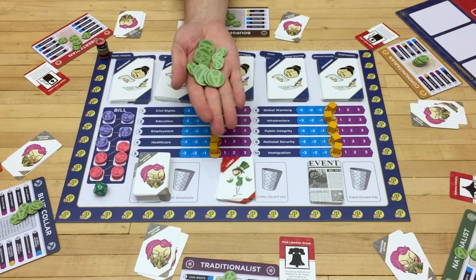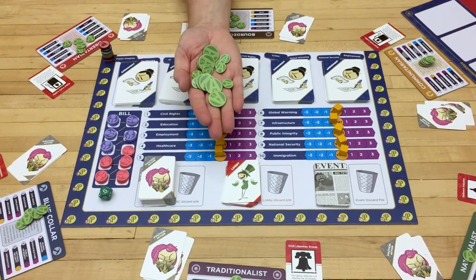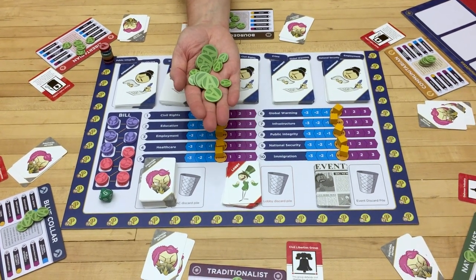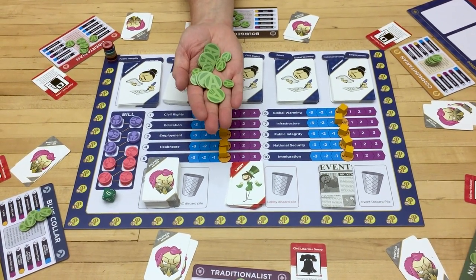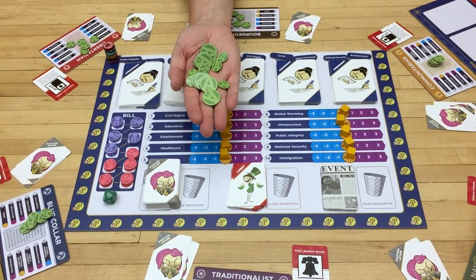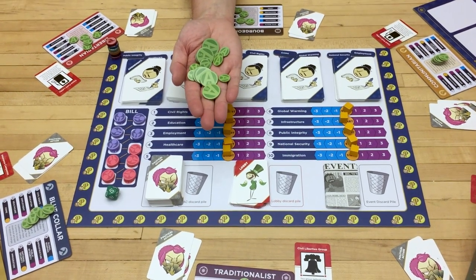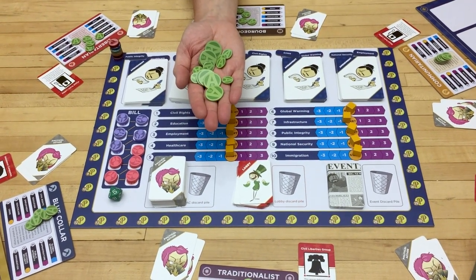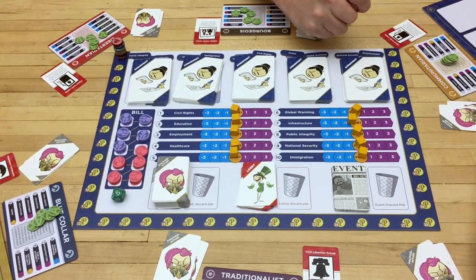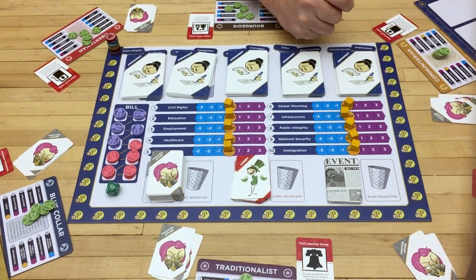At the start of each turn, players are going to get some political capital — these represent the money, influence, and power that you have in the government. Each turn you're going to get four political capital plus one additional political capital for each lobby you have. So in this first turn everyone's going to get five political capital. Then players draw one additional political action card; if they have more than five, they'll need to discard down to five.